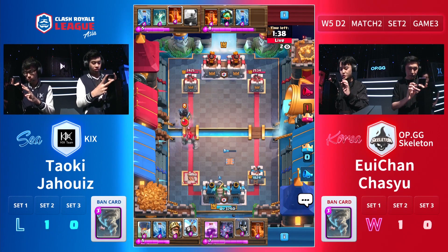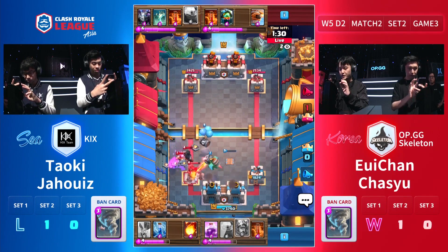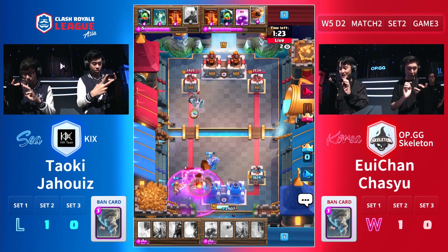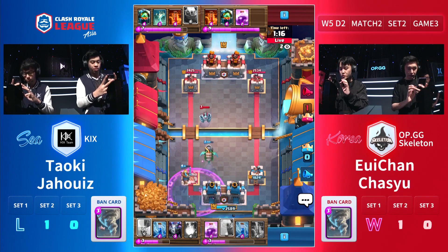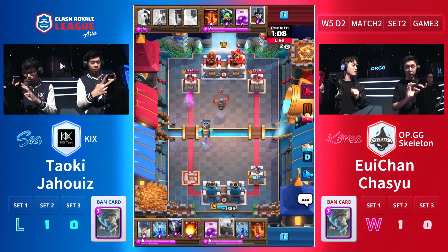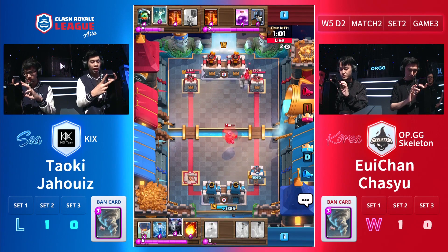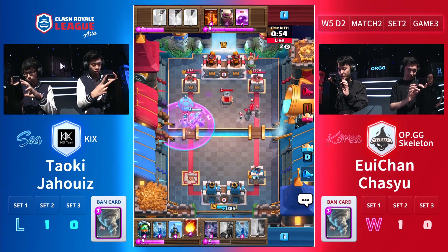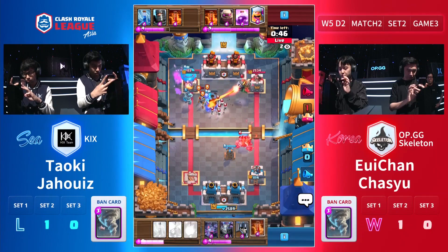It's insane — the fireball that went nowhere, the Tesla not in range to stop the balloon. These little mistakes are costing Kix dearly right now. Zaps take out most of the small units. Look at that perfect double Prince zap played to clean up. OPGG are now GG diving in for the three crown, which looks tough, but they have all the defensive cards and a massive lead. The Prince charged off — caught Oichan there by surprise. Look at how happy OPGG's Chasu and Oichan are on screen.